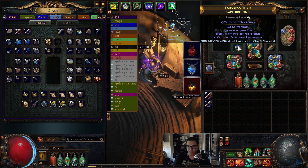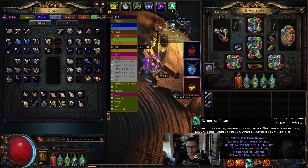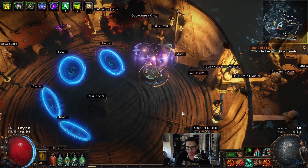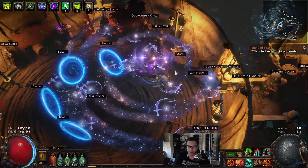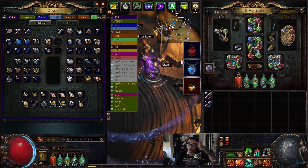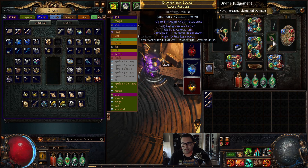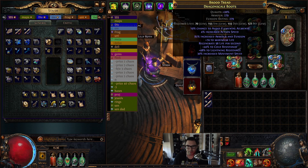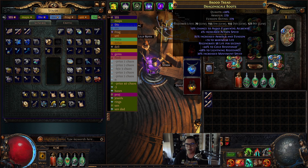All your jewelry spots are basically looking for resistance and life. On your rings you can craft minus mana costs so your attack mana cost is really low - Spectral Helix only costs 3 mana. I only have 26 mana total, but I sustain well because the second I hit one enemy I leech all my mana back to 100. That's how the mana sustain works.